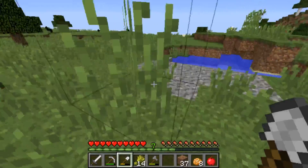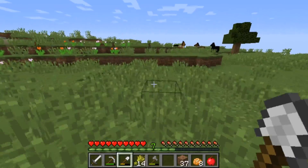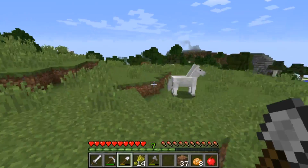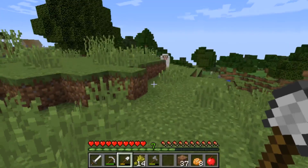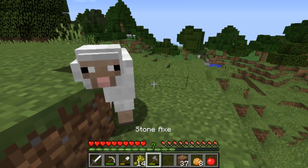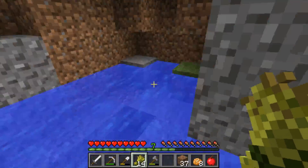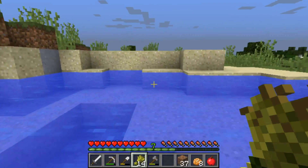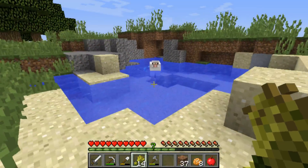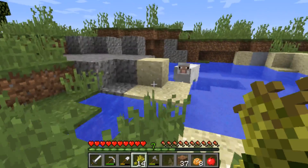Now I need to go find cows, preferably. Actually, I think the only other one I can get is cows, because I don't have carrots to lure pigs. Before carrots were added to the game, you would just use wheat to lure pigs. There's a sheep — sheep would probably be nice. They'd drop mutton and wool, which wool would be pretty nice to have as a building material. These animals will do absolutely anything for food.